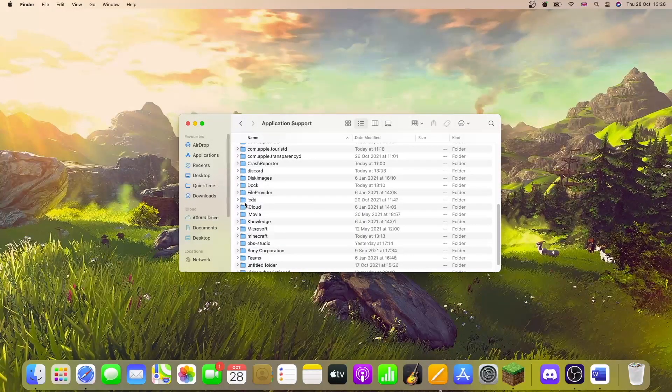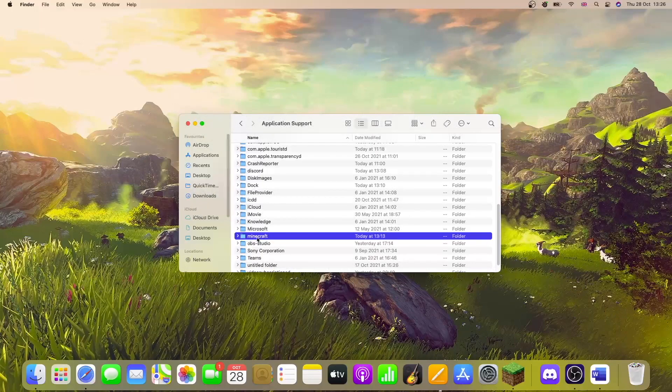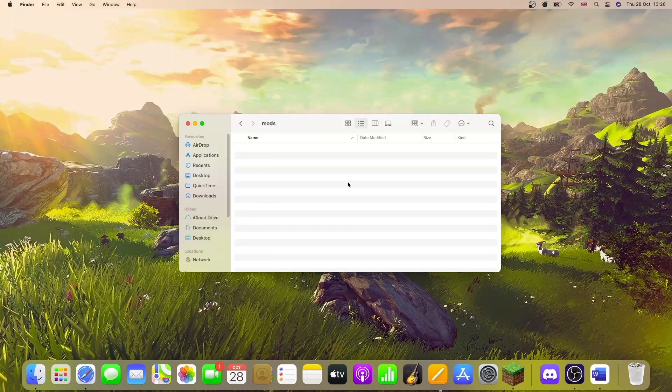If you're on Windows, you can just search it up — I'll put the path on screen for you there. Once you're in your Minecraft folder, find the folder called 'mods'. You should have it if you've run Forge before. This is where you want to put the mod, so just grab it off your desktop and drop it in there.